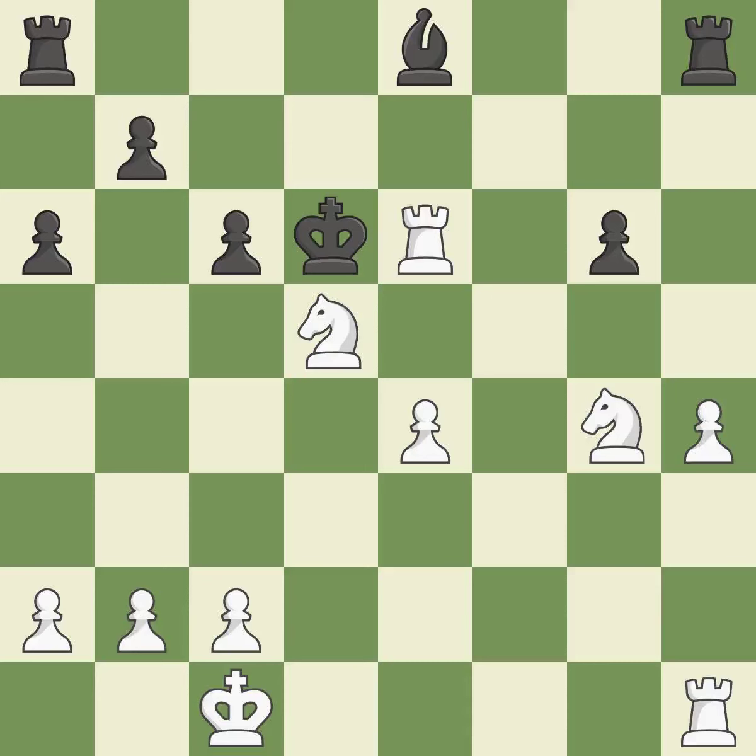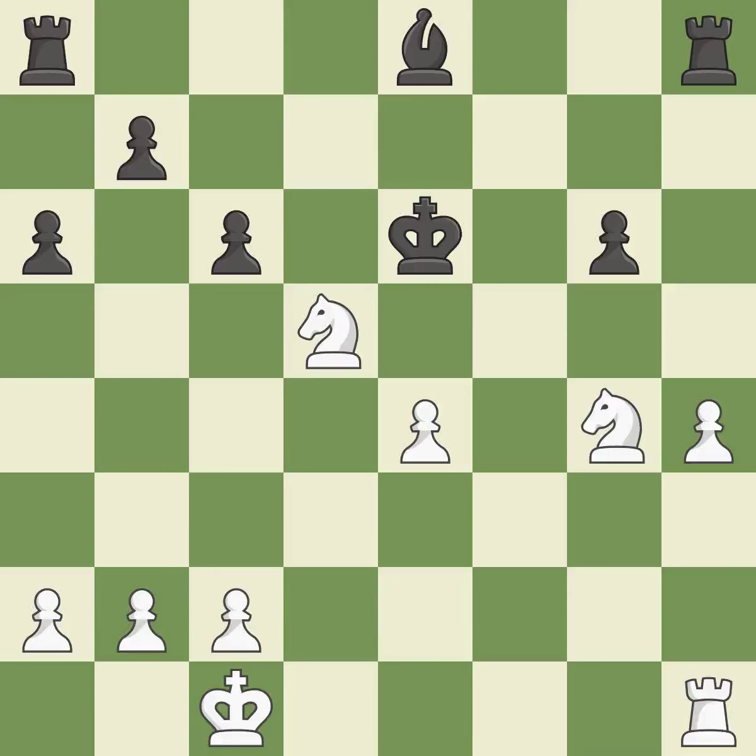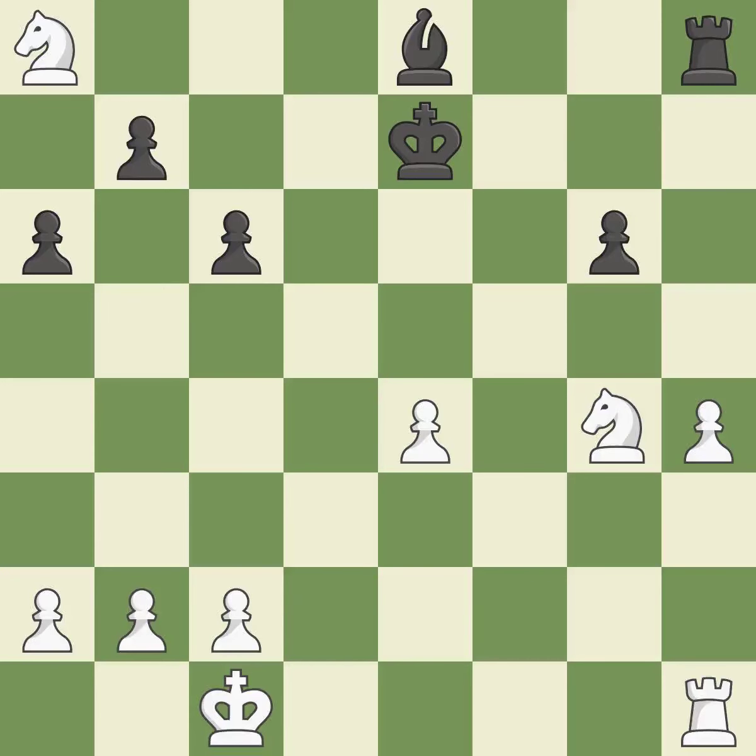It is brilliant. Recaptures. This forks multiple pieces — the only move that works, a great move. This avoids the knight's check. The rook was available for free. This exposes a knight assault. The knight becomes more active as a result, gaining control over more of the board.